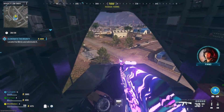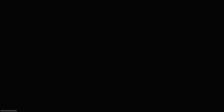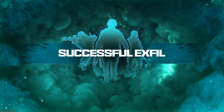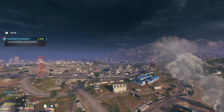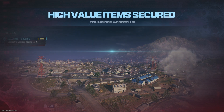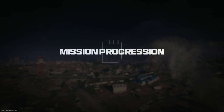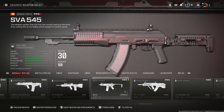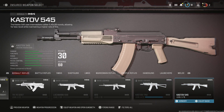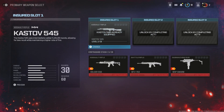We're exfilling with the Cast 545 and the Ghoulie Camo. Let's see if this strategy worked. Let's check it out — gear slot, assault rifles... Cast 545: now unlocked. Fire!